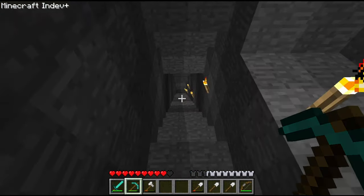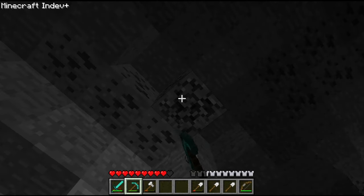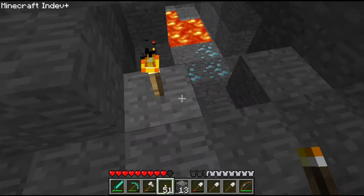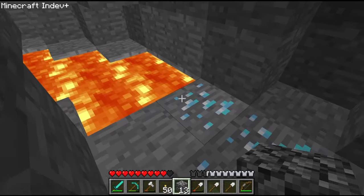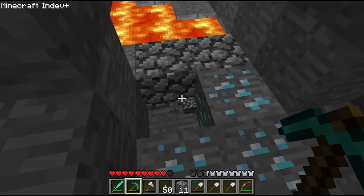First we need to find some coal — we have some right here. Look at all that — good trip already. Let's make some more torches and light this place up even more. Diamonds! Let's protect these from the lava. Check here — looks good. Nice, and there's some gold right here.